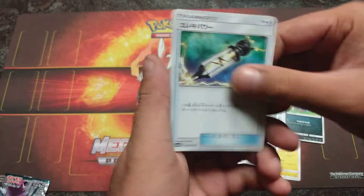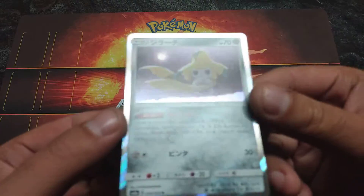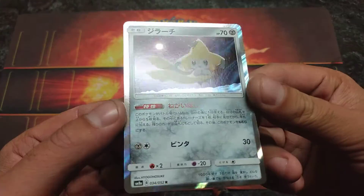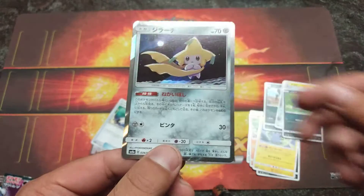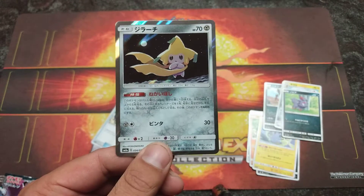Flaffy, Zorua, and a trainer — but there we go guys, there it is: a holo Jirachi! Nice. And there's my cat crying to go outside. Hope you're all having a good day and good luck on the pulls. Peace.